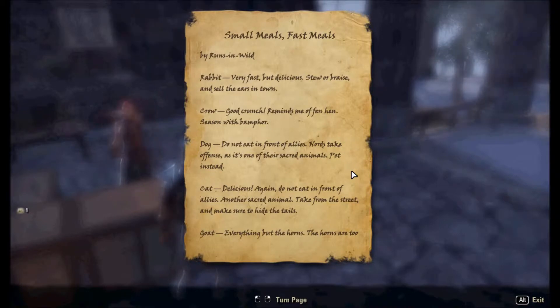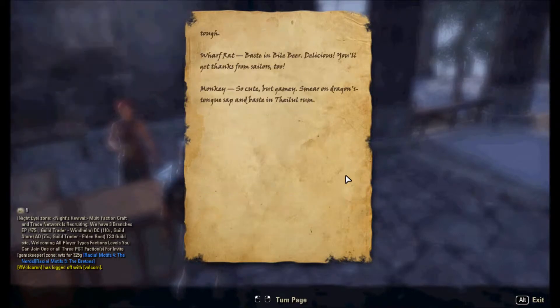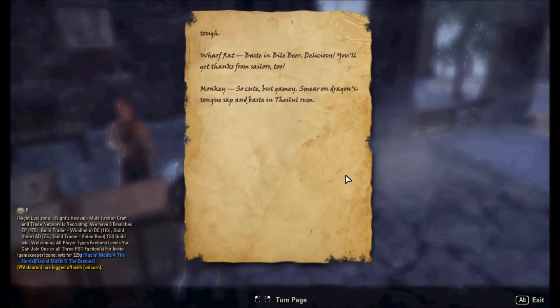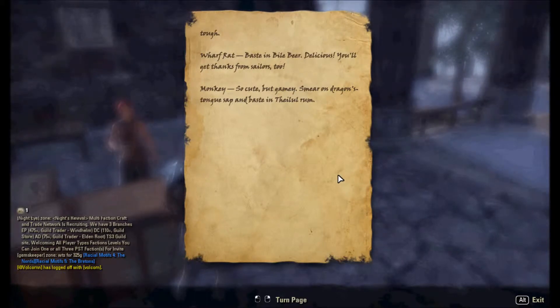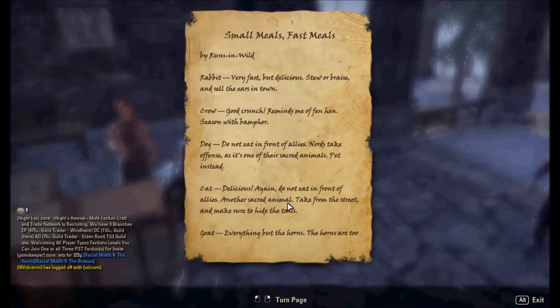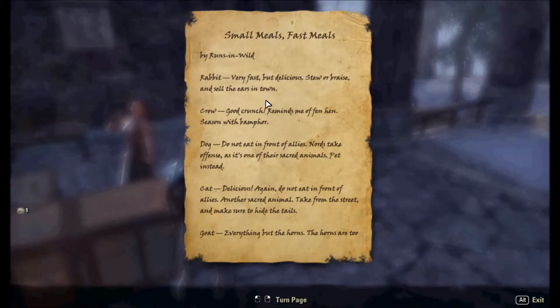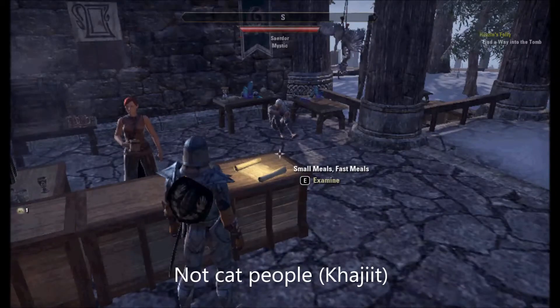Goat - everything but the horns. The goats are too tough - the horns are too tough. Wharf rat - bays and vile beer, delicious. You'll get thanks from sailors too. Monkey - so cute but gammy - smear on dragon stunk sapling, bays and deal run. Interesting. Says you can eat cats. Runs and wild. There's... don't think... cat people. Whatever. Name escapes me at the moment. Now where is the food?